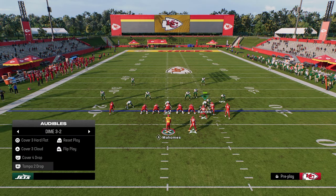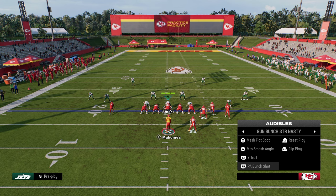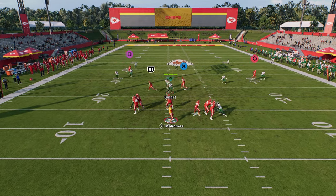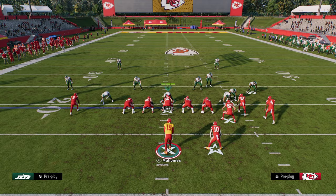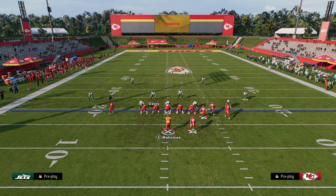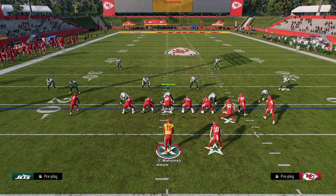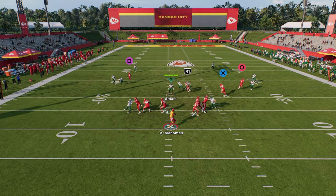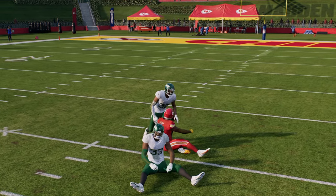Wide Trail is really interesting against cover two because you can split the safeties. The way it works: when the post cuts inside, you throw it right in that little window. Most people running cover two are doubling flat to stop plays like Dagger, so they normally don't have a midread zone in traditional cover two. Once the post cuts inside, there's a sweet spot that you can hit — you'll be able to split the coverage.